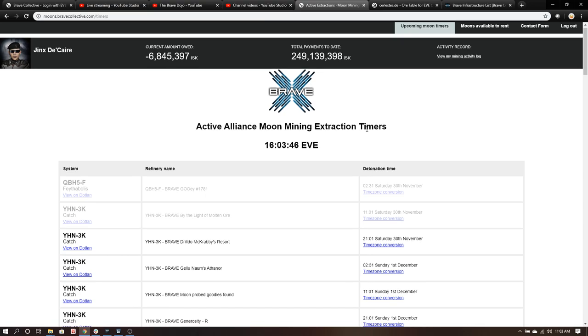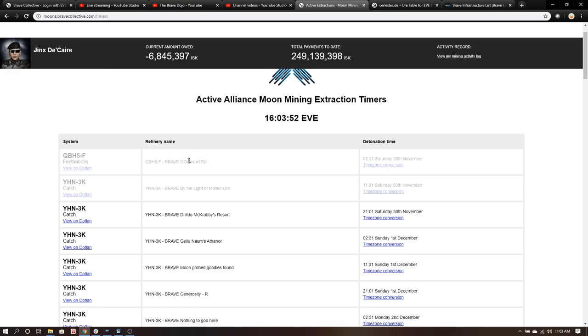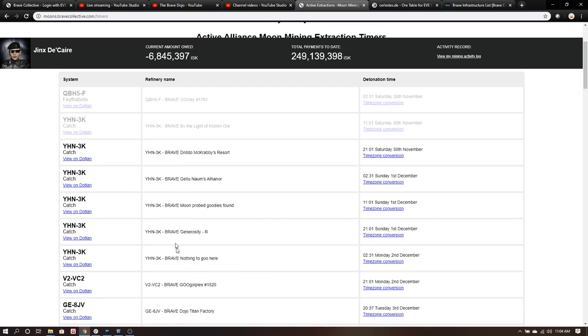It has your total payments to date. Here's the important part — these are the different moons that have popped. If they're grayed out, that means they've already popped, and then you have a schedule for when new ones are popping. YHN this weekend is really good because it's right next to GHEV, so for newbies you can bring a Venture over all day and be here.